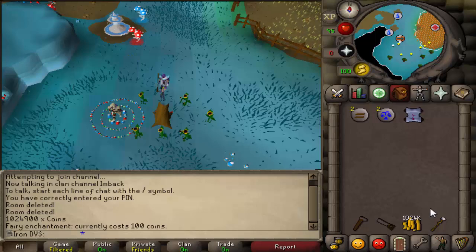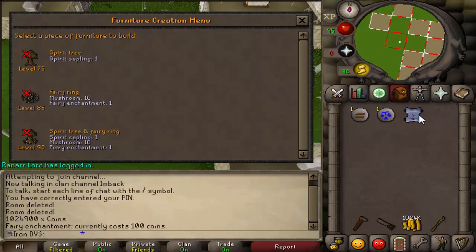Once you guys have that and you have your mushrooms and stuff, you can look through the build options. If you want to make just a Spirit Tree, you don't need the enchantment — you just need a Spirit Sapling. But to make the Fairy Ring, you need 10 mushrooms. And to make the Spirit Tree and Fairy Ring combined, you obviously need the enchantment and everything else together.